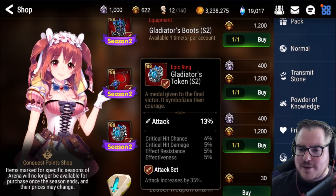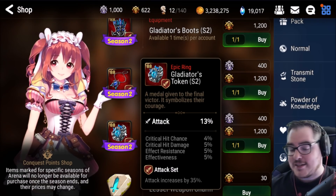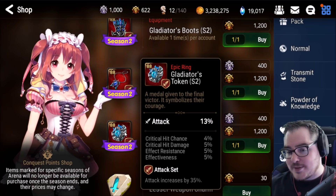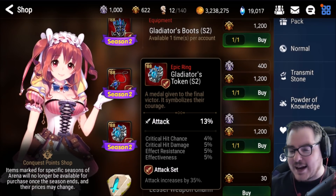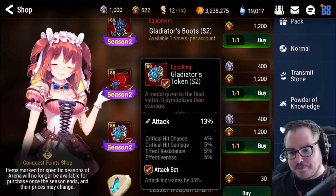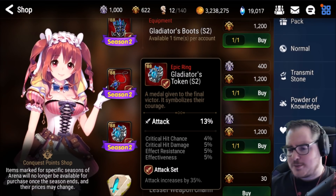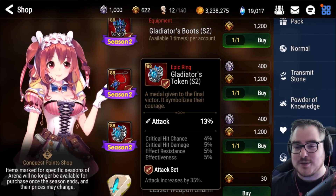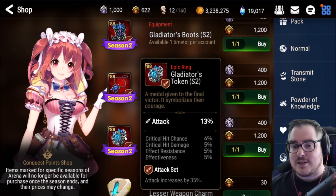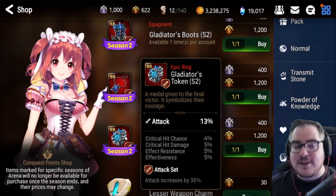Next up is the ring, and it's pretty freaking good. 65 attack is already bonkers, especially as an attack set, and it's got two of the best substats. The only things it's missing are defensive subs and speed. The only way it really gets better is if effect resistance is switched to speed, but 65 attack with the chance to roll big numbers is definitely worth it.